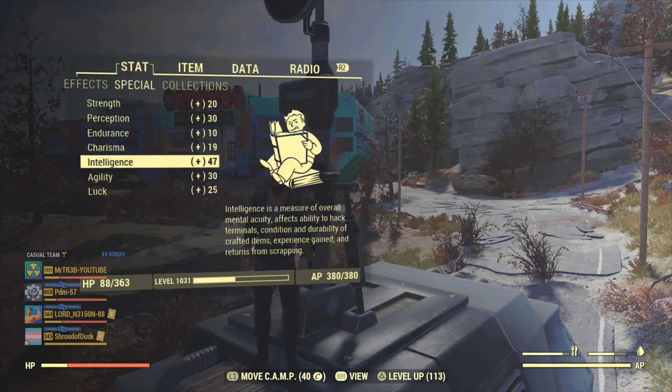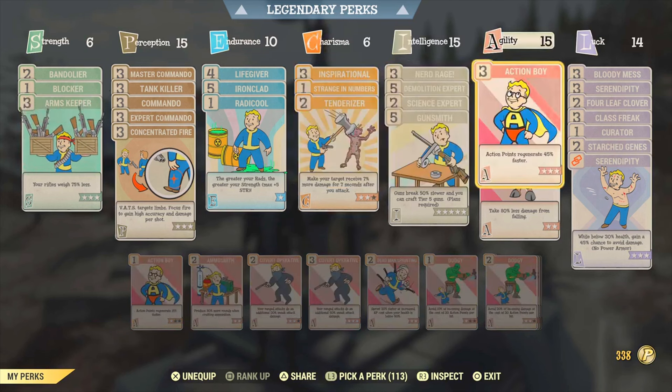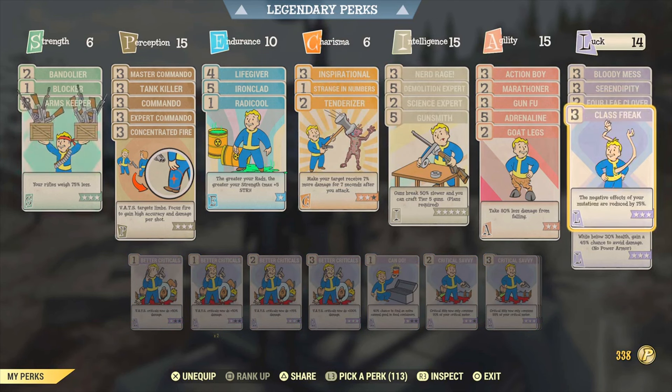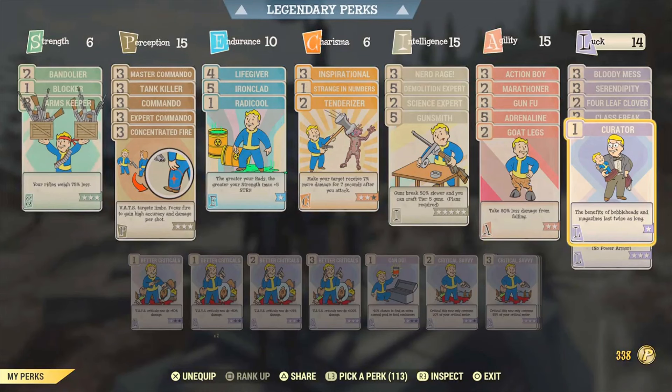you want to make sure that you're in a team of preferably four. You'll get an XP boost from your perk cards like Inspirational. You're also going to want this perk card so that benefits from Bobbleheads and magazines last twice as long.